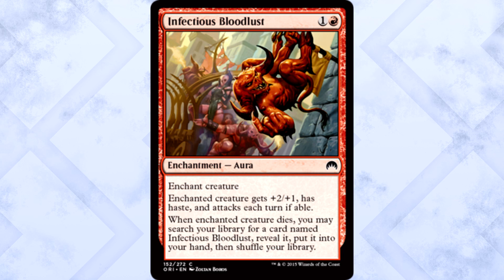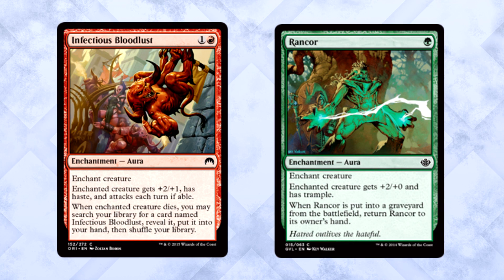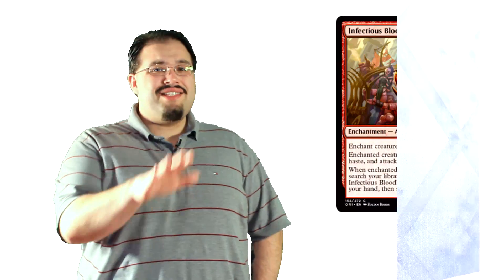Infectious Bloodlust is basically the definition of a nightmare for me. 2 mana for an Enchant Creature aura — enchanted creature gets +2/+1, has haste, and attacks each turn if able. When the enchanted creature dies, you may search your library for a card named Infectious Bloodlust and put it into your hand. Seriously, this is a nightmare — like Rancor all over again. Granted, it isn't nearly as good as Rancor, but multiples of this can make all your creatures threats. This is the perfect addition to an aggressive limited strategy. If you can, you should draft a few of these, despite my obvious hatred for it.